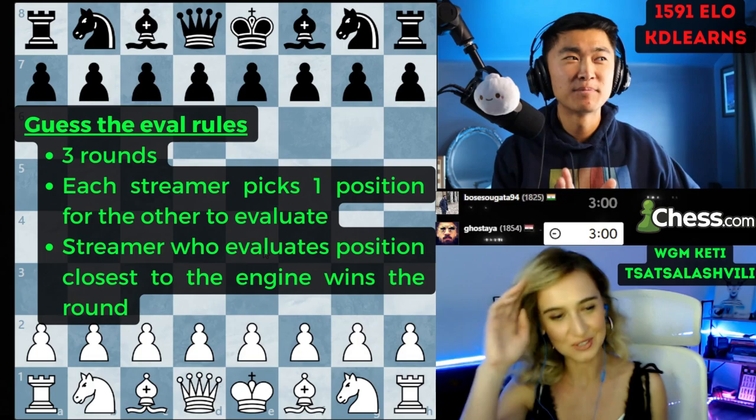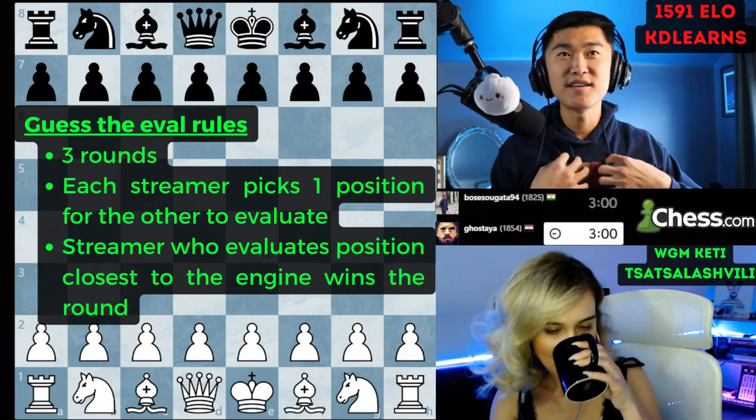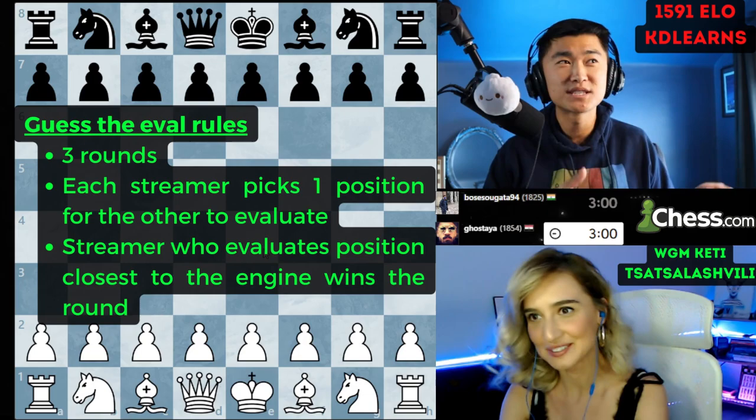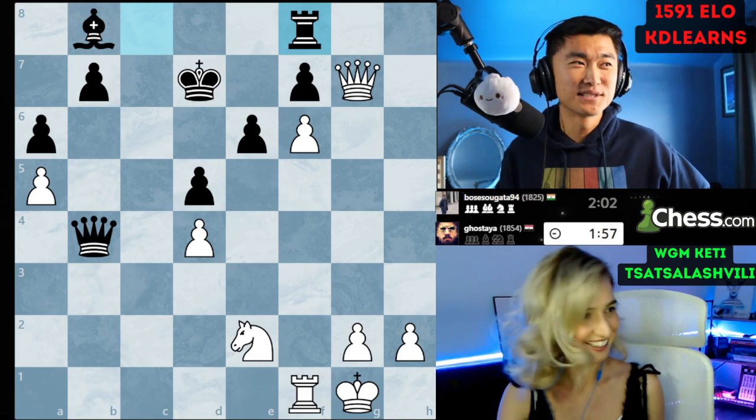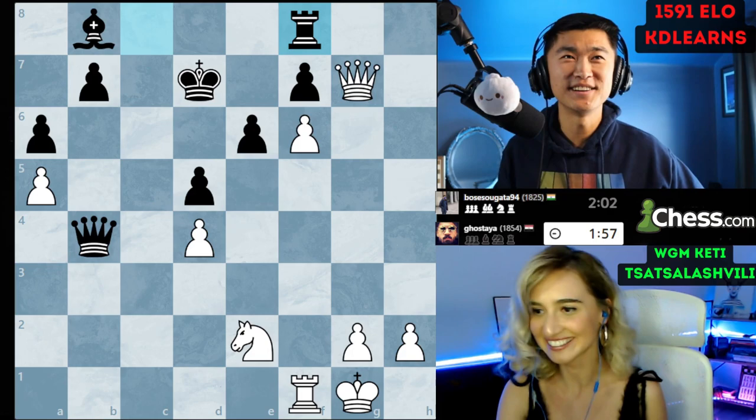The plan is that we're going to have three positions each person has to analyze — it's not guess the Elo, it's guess the evaluation. I purposely picked tricky positions that look equal in material or close to equal material, where the evaluation is not obvious, or it looks like tactics are flying around the board. We'll see you in like three or four minutes — good luck with your evaluation skills.